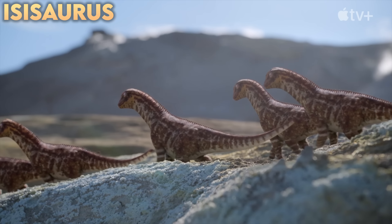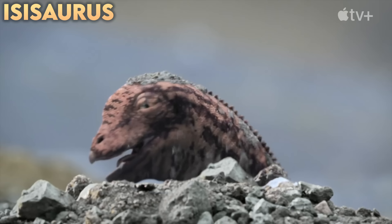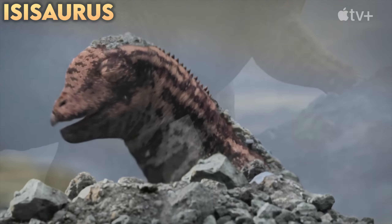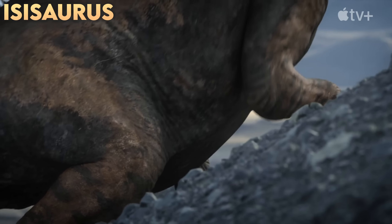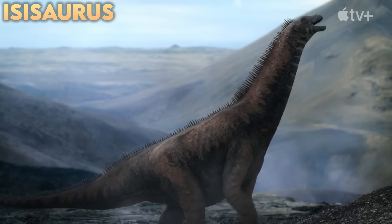Next up we've got Isisaurus, another Titanosaur dinosaur, this time from India and Pakistan — our first time in that region of the world. There's a really interesting detail on the baby Isisaurus: you can see a little egg tooth present, a temporary sharp point that would allow the dinosaur to break out of the egg. The adult looks absolutely beautiful.